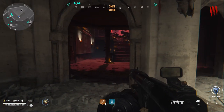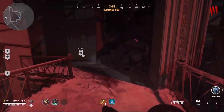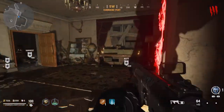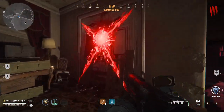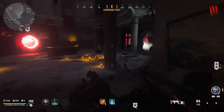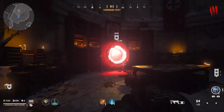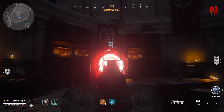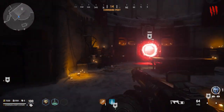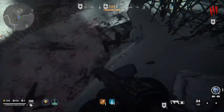Now that we've completed that objective, we can go right up here to the left, run up the stairs, go to the left, and inside of this room behind me right here, you can go in and go into the void — and that is the first step of the Easter Egg. But we're going to hold off on that for a second because we need to go and unlock the apartments area.